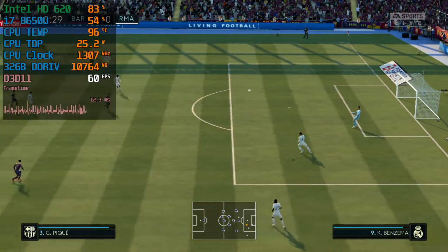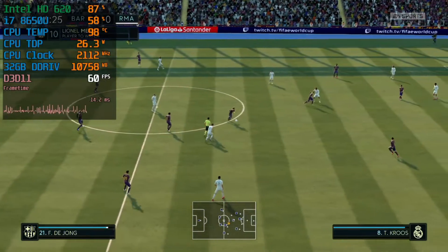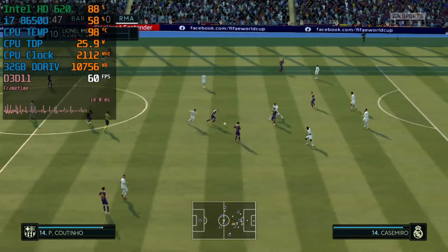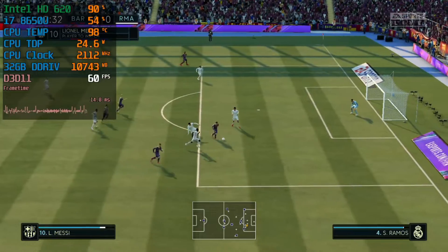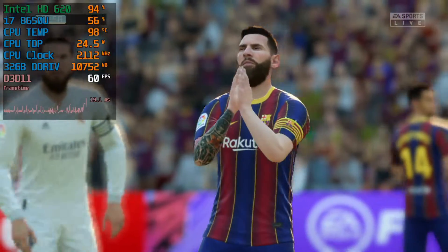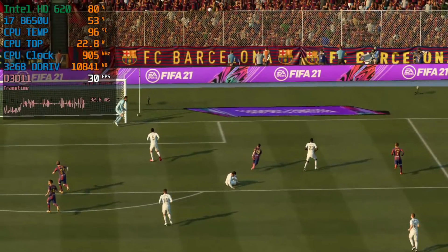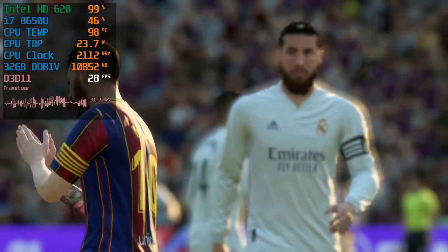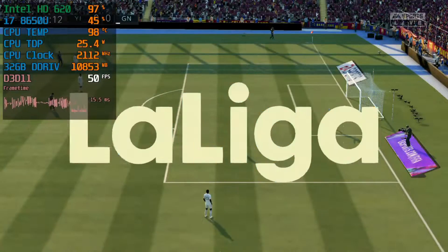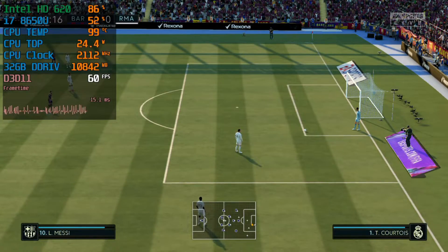Since this game uses Frostbite 3, on the first start it always tries to generate shader cache. It is normal for you to see throughout the first 5 to 10 minutes your CPU at 100% with tons of stuttering and stops. But after it generates the shader cache in the background, it starts to use less CPU and begins to perform decently. That's the performance you can expect.